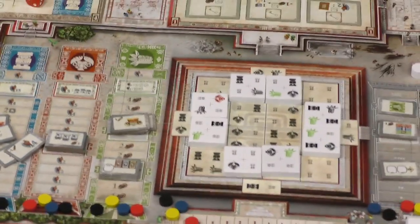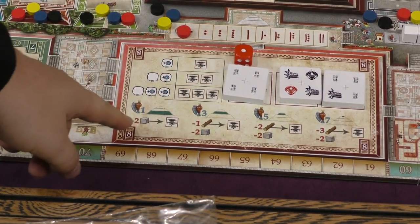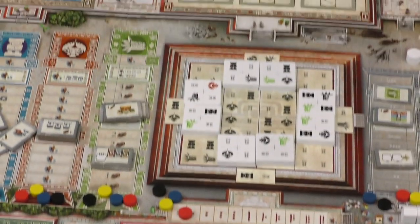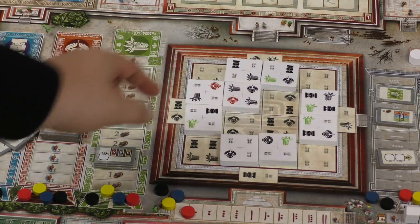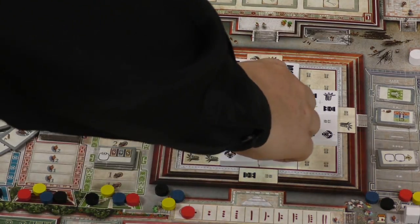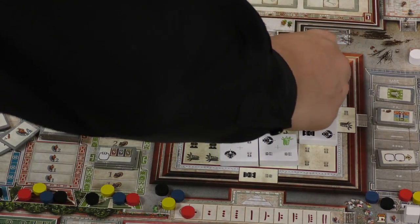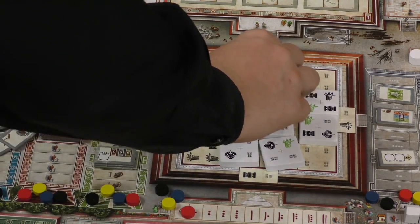Another thing you can do is build the temple, done at this spot down here. You can build one, two, or three pieces. Depending on what level of the temple you're building, it costs different resources and gives different amounts of points. You'll pick one of the three available building tiles and place it in an available spot. As spots get filled in, the next level will be able to start being built — it's structured kind of like a pyramid.